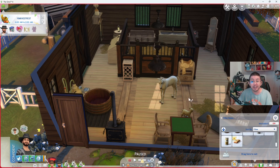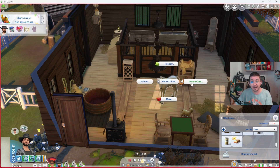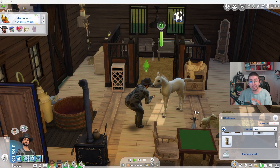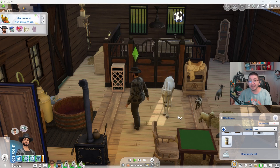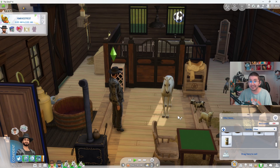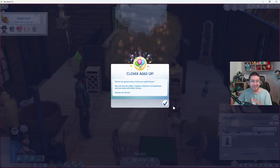To use the Horse Age Up Treat, all you have to do is click on the horse that you want to age up, go to Horse Care, and then Feed Age Up Treat. Your Sim will feed the treat to the horse, and the horse will automatically age up to their next life stage.